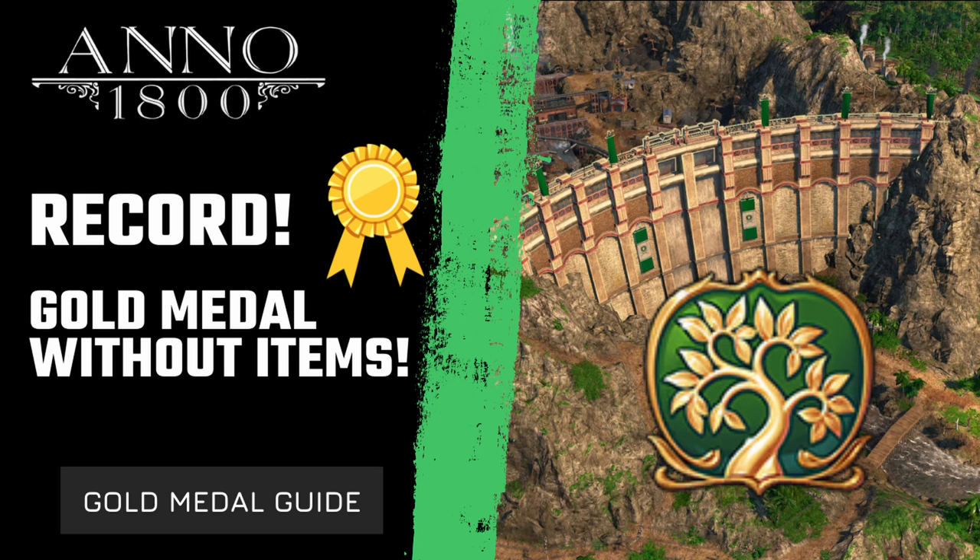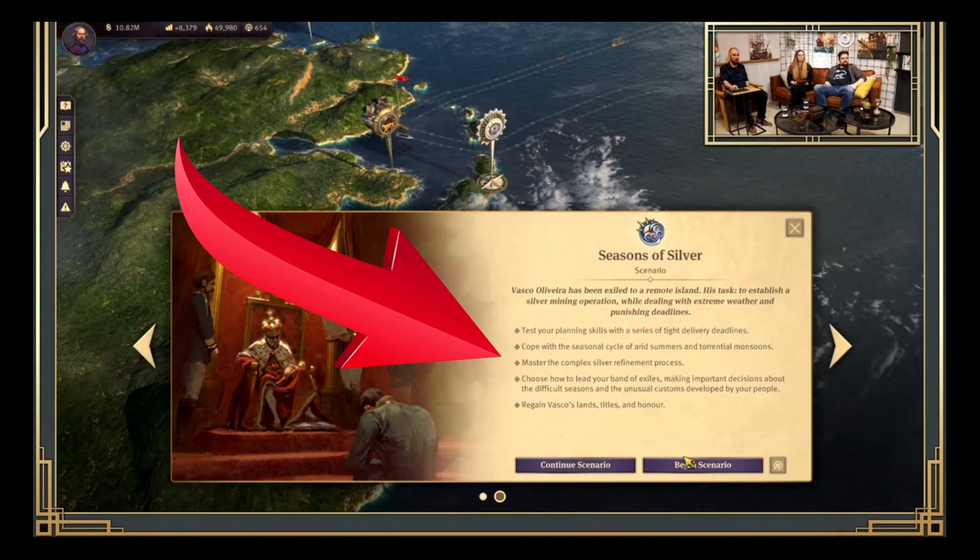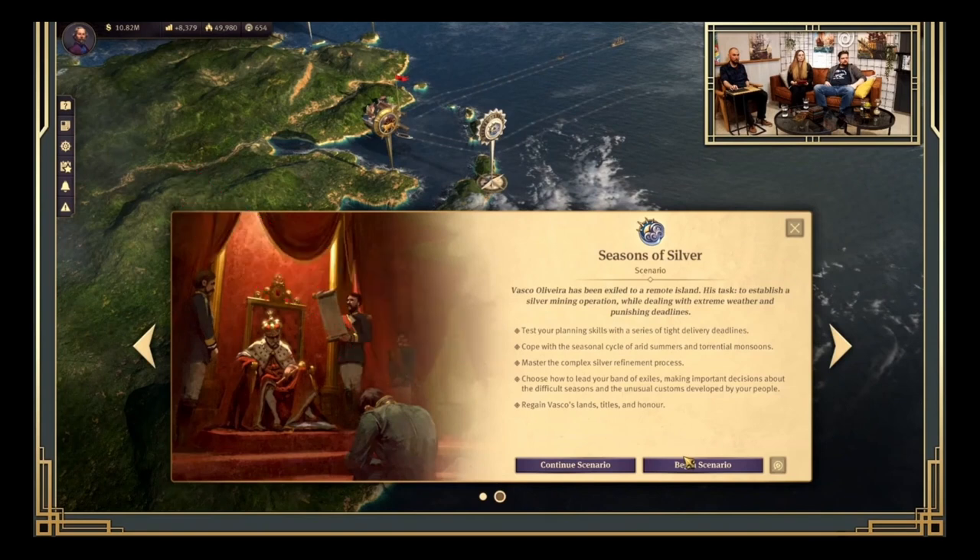Basically, scenarios are something outside of the base game — you're not playing your main save, starting a new save, or doing the campaign. It's something on the side that you can play at your leisure, and you can actually play it many times. It comes with a bit of a different story and also different mechanics. For this one, the story is set after the Sunken Treasure DLC, but you don't need that DLC to play it. In this video, I'll talk more about the mechanics and gameplay elements we know so you can be prepared.